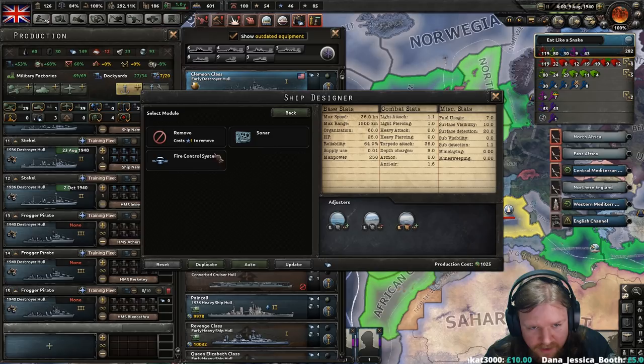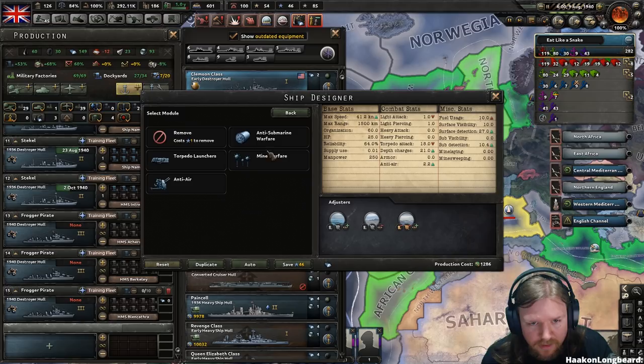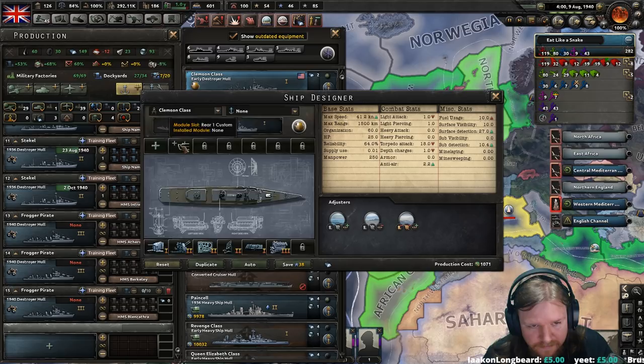So the real thing is I want you to have sonar — that's the big deal — and I want you to have radar, that's 22. I want you to have a bigger engine, 28. Gun I don't actually care about. AA — I need to have better AA, 34. I can do like two more modules. The anti-sub is where the cost comes in.